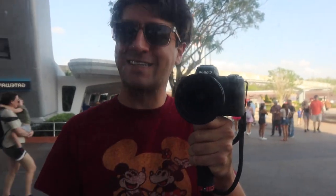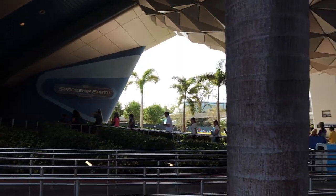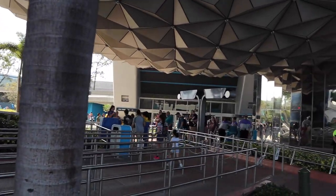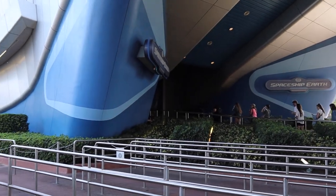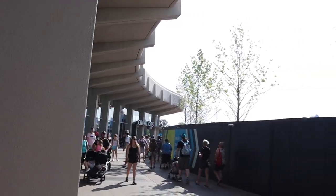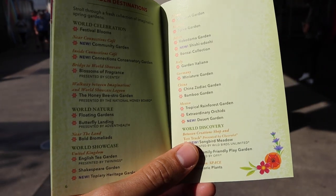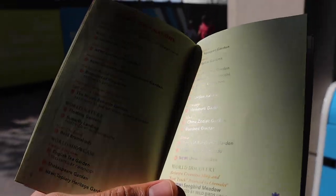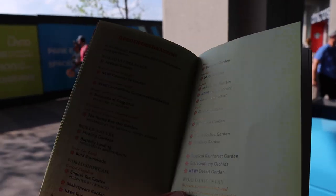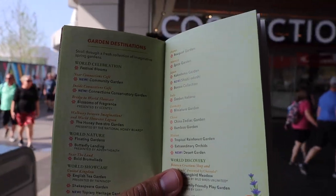I'm over in front of Spaceship Earth. I think I'm heading towards Connections first. It seems like a reasonably quiet day at Epcot today, which is pretty good. I'm not anticipating getting any of the festival food, but I think I might go over to Regal Eagle for lunch. I'm in between Creations and Connections heading over towards World Discovery. I'm going to start in World Celebration, then do World Discovery, World Nature, and then head into the World Showcase for both the gardens and topiaries.